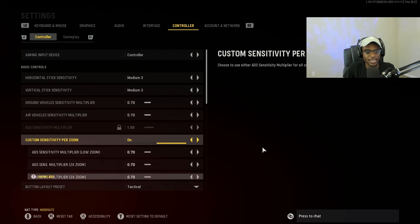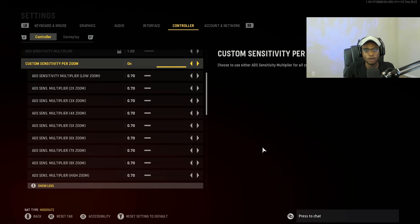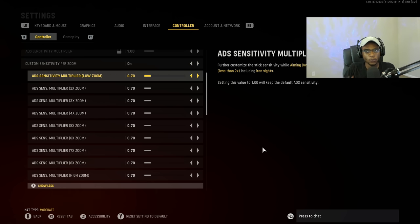You're also gonna see here my custom ADS zoom. I've actually gone ahead and reduced this from the 1 by default to 0.7. This is gonna remove a lot of the unnecessary stick play you might get when you're aiming down sight, so you guys are as precise and accurate as possible. This is seriously gonna transform how you get in and out of gunfights, especially at range on Vanguard — because on this Call of Duty, the more accurate you are, the more kills you're gonna be getting, and you're gonna be dropping people faster by hitting them in the chest or potentially a headshot. Make sure you drop your sensitivity as well as your custom sensitivity per zoom.